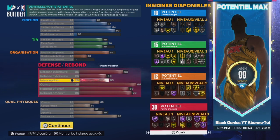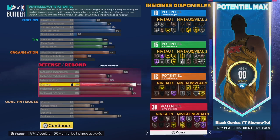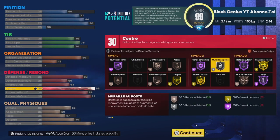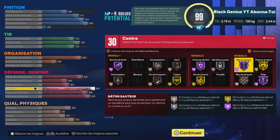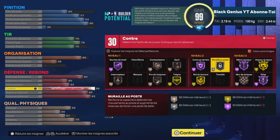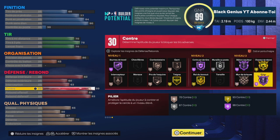Regardez cette défense — 30 badges en défense, c'est une beast défensive. Je me fais rarement bully à l'anneau quand je suis bien positionné. Notamment avec le badge Pilier Hall of Fame — ce badge est vraiment un cheat code cette année. D'ailleurs NBA2K Lab a fait une review sur ce badge en disant que c'était le meilleur badge défensif cette année, le must have. C'est vraiment celui-là que je visais quand je créais ce joueur. Si vous arrivez à le mettre sur un badge essentiel, vous pourrez avoir Bâton Sauteur derrière en Hall of Fame.